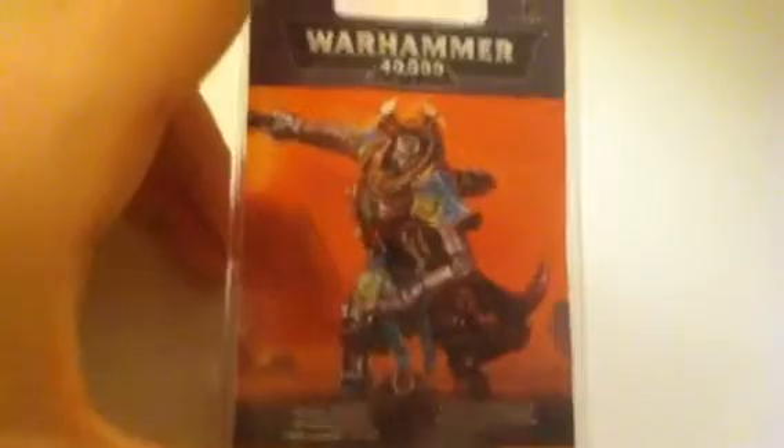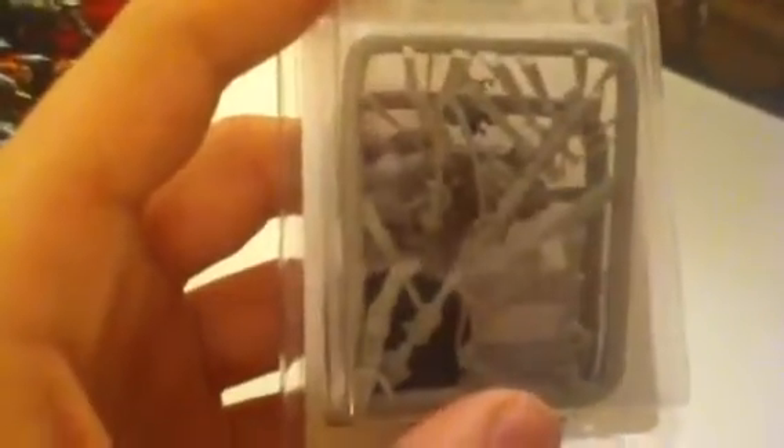Next we're going to look at the Lord. As you can see they've painted that one up on the box - you don't get it painted, you just get a few sprues. Looks like he's got these up; not sure if that's a Staff of Light or a Warscythe - you can probably use it as both. And the main part of the figure, and the two hands with the Resurrection Orb and without one, the base, and the Cryptek. They've done that one nicely. Here we've got his Staff, the hand with the Orb in it, and the hand without an Orb, and obviously the main part in the back.